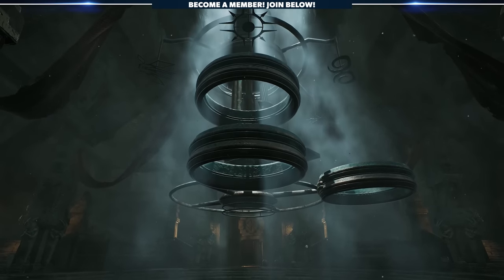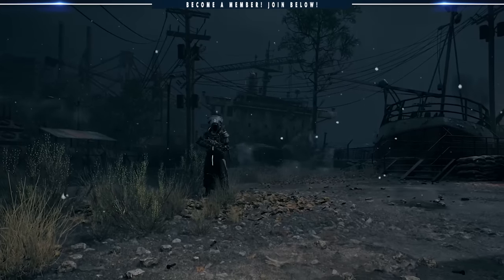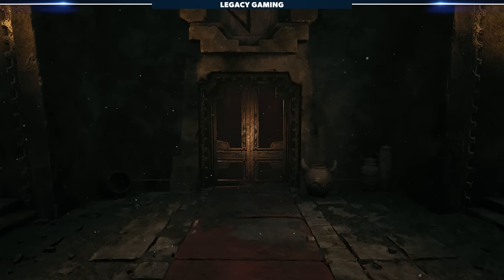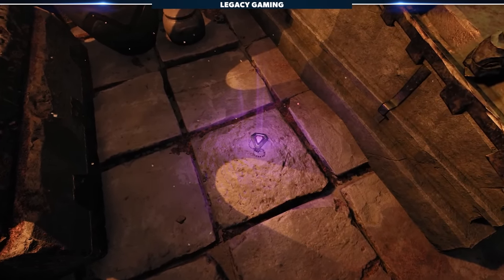We're going to start by hunting down a few items tied to the Cathedral of Omens on Yaesha, that when combined, bring a little something extra to the table. The Cathedral is its own puzzle, but as with most things in Remnant 2, the items associated are their own set of puzzles and secrets.